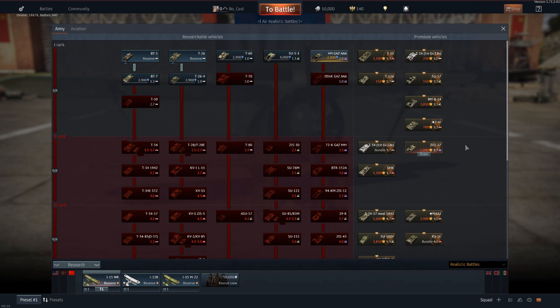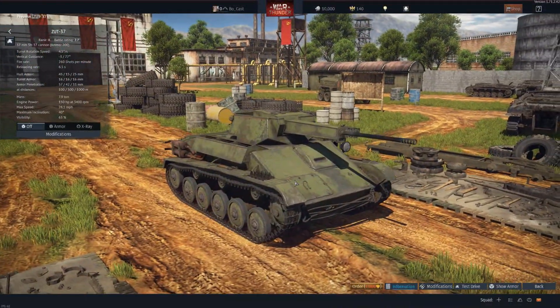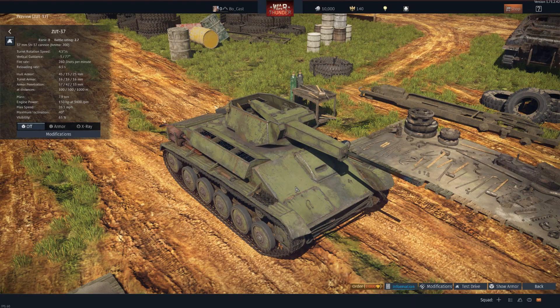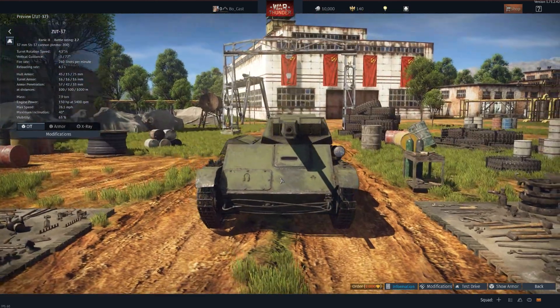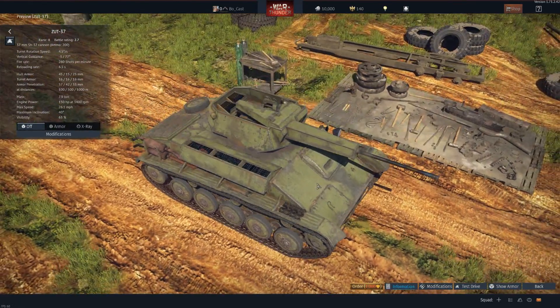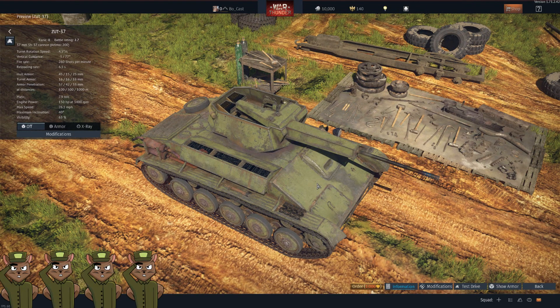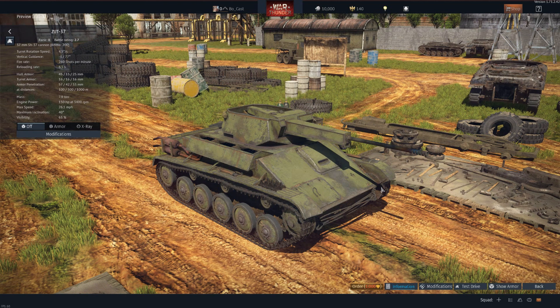Up next we have the ZUT-37. This is a tank I've thoroughly enjoyed — it's supposed to be an anti-aircraft gun, but we've repurposed it as a really good tank destroyer. With a 37mm cannon, it'll shred a lot of tanks at this battle rating. At 1,000 Golden Eagles, I will give it a squirrel ranking of four. That 37mm has the fire rate and modes of penetration to deal with stuff at this tier. The only downside is your turret does not move very fast, but the chassis moves pretty well — it's a nimble little thing.